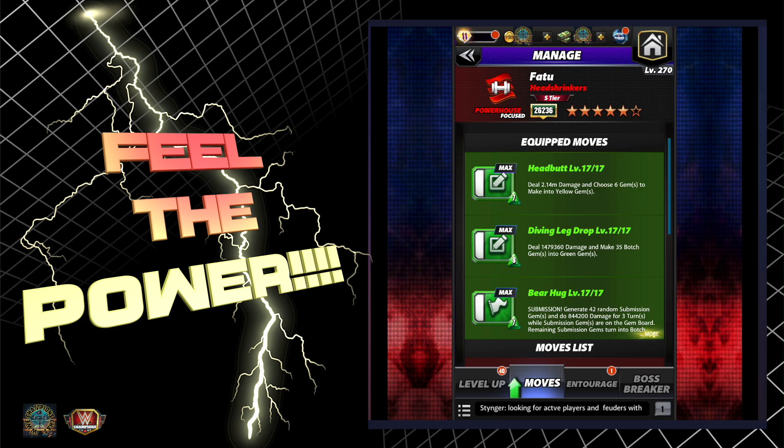On the bottom we have a bear hug submission that puts 42 random submission gems, which means he will never have the entire board broken unless you've got that specific plate that lets you escape submission moves. Even then, there are so many on the board and they all turn to botch. Then your middle move, the diving leg drop, turns 35 botch gems into green - meaning no matter what, this is a flawless recycle.